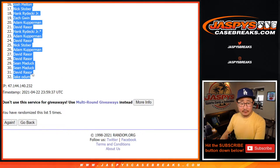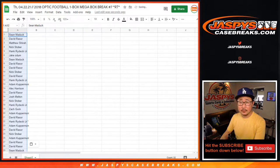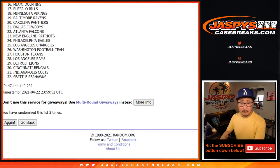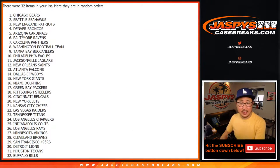After five randomizations, there's everybody here. And after five times for the teams, we've got the Bears down to the Bills.